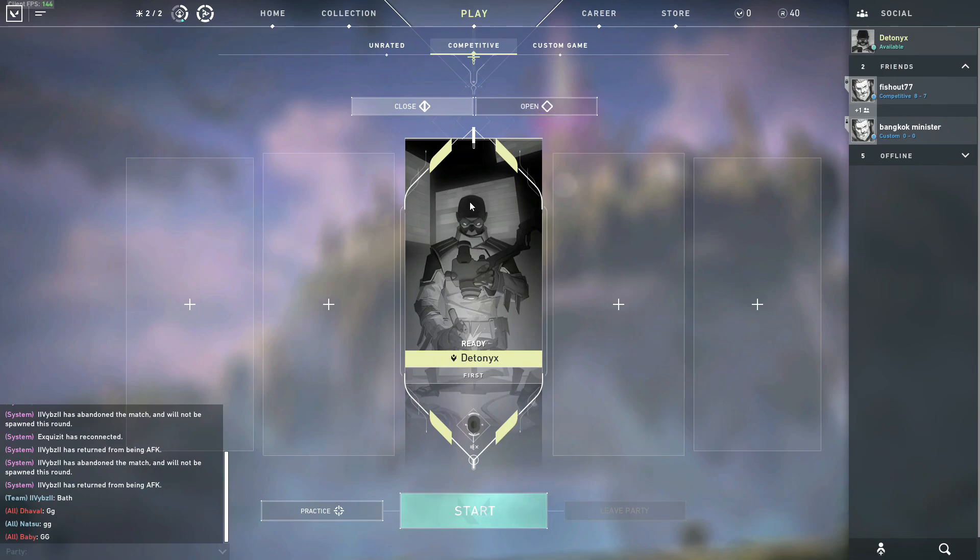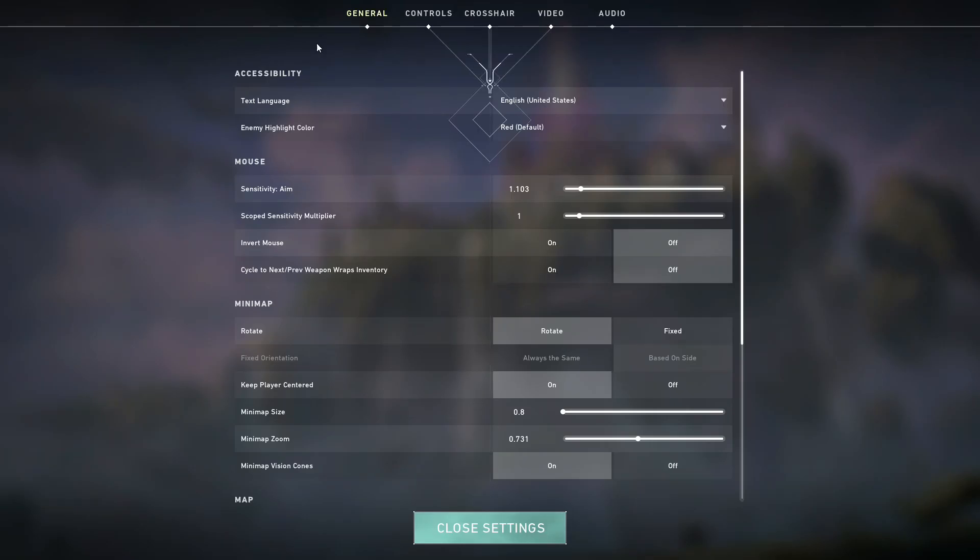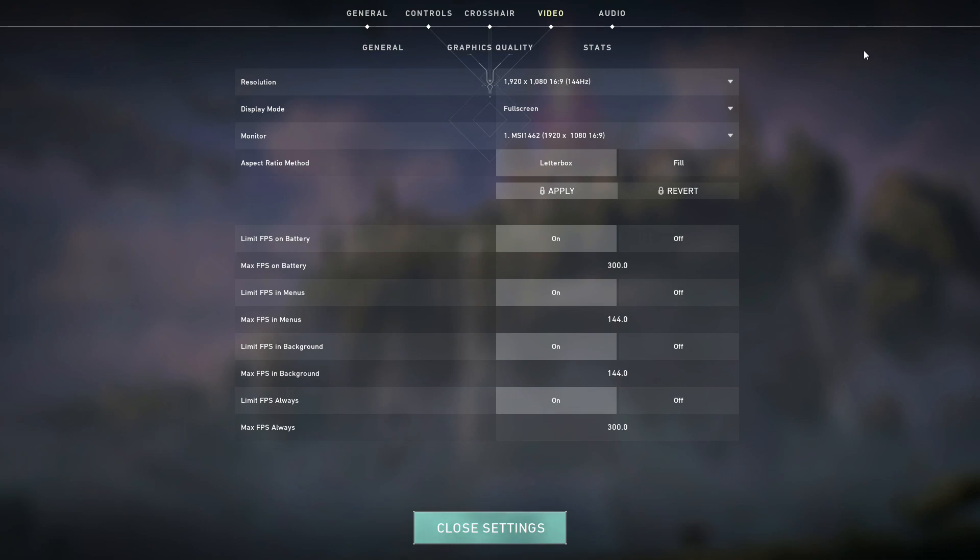First, navigate on over to Valorant and go to your settings. Now go to video settings, and voila, here's where all the magic happens.